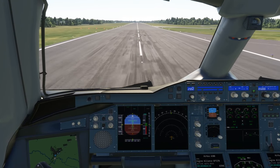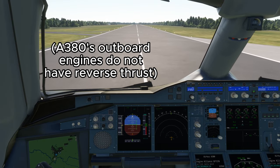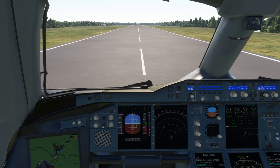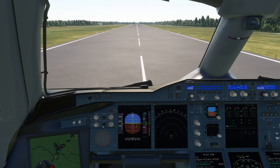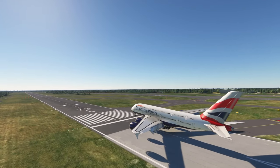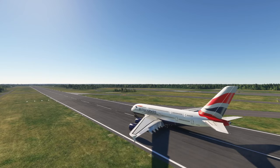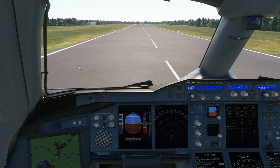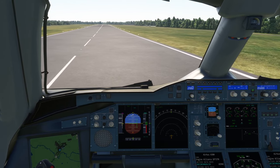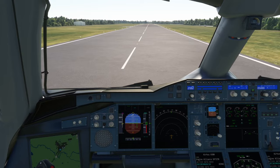We're down. Reverse is green on all four, and auto-brakes in. There's 80 knots, and 60 knots. Stops rather quickly - that was just with maximum auto-brakes. Let's have a little review of that landing. In terms of the ground handling mentioned earlier on, to be honest it doesn't feel like it's an issue anymore. It's obviously a large aircraft to move around, but it feels okay now.